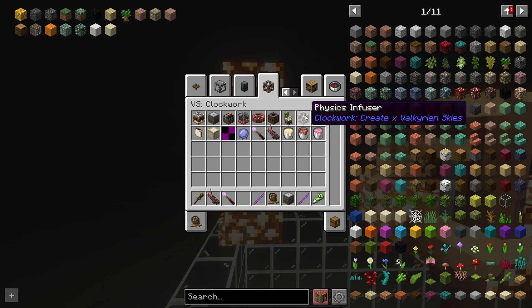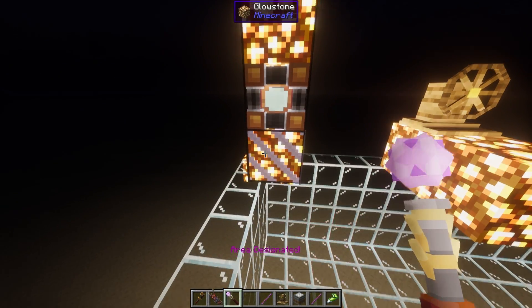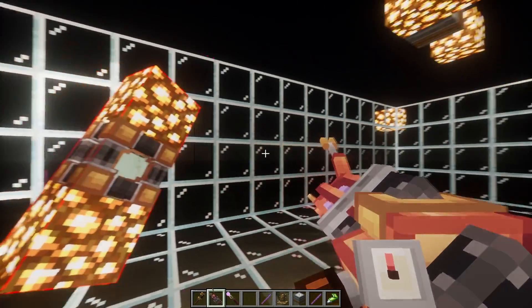First, we have the physics infuser from Clockwork. Using the auric designator, we can select a rectangular volume by right-clicking on two points and then on the infuser itself. After the animation, the blocks will be affected by physics, and will continue to be, even after you break the infuser.